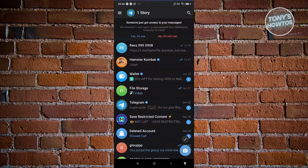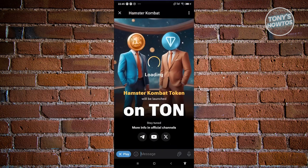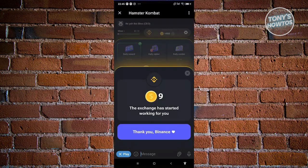Your friend just needs to click on Launch, and once they actually start using Hamster Combat, you should be able to start earning your coins. You should also be able to copy your link directly, though sometimes it's not working.